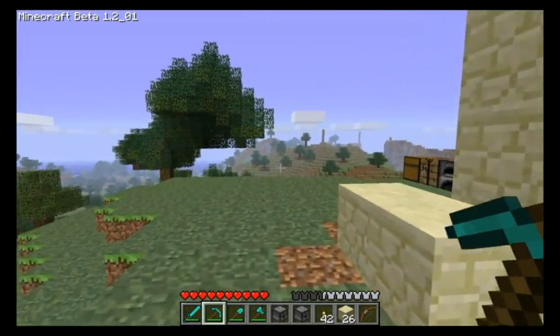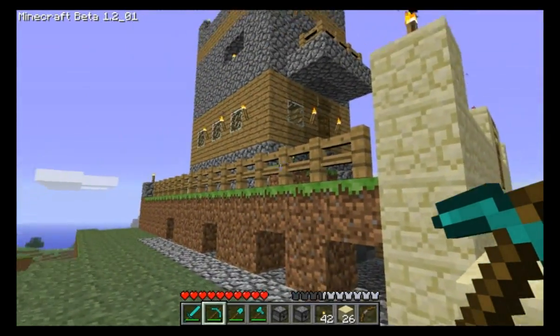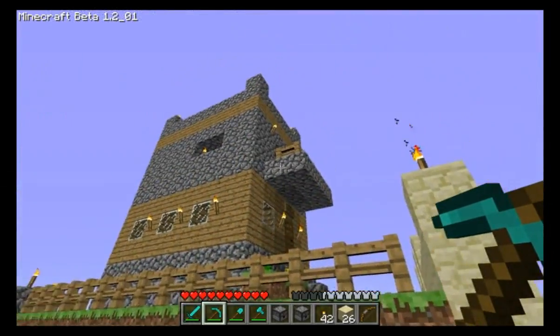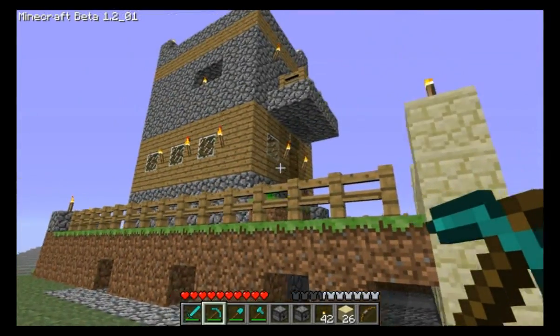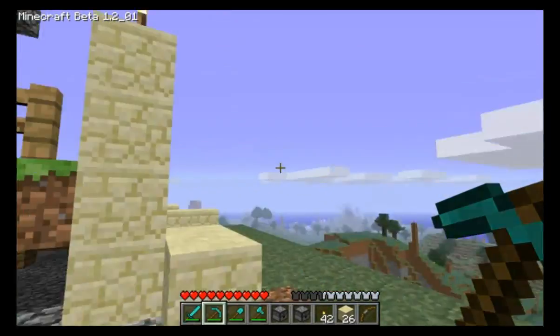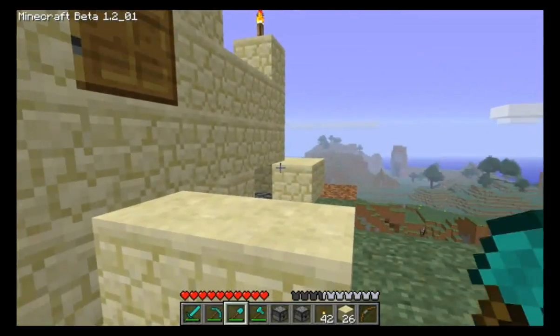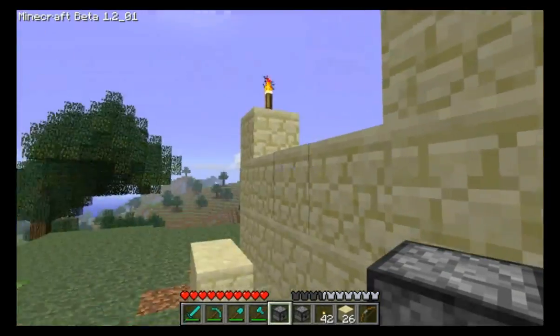I will eventually have to go around all the way and replace all of this stuff with sandstone, because spiders can get in and climb up while I'm sitting inside in my courtyard admiring the beauty and watching the sun set. A spider will climb right up and bite my face off, and that's not fun. All right, let's plop down a dispenser.